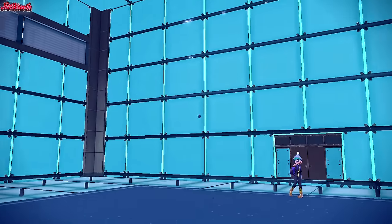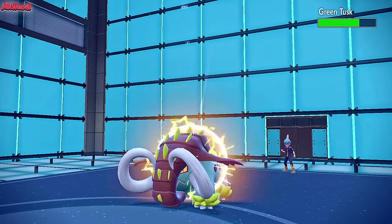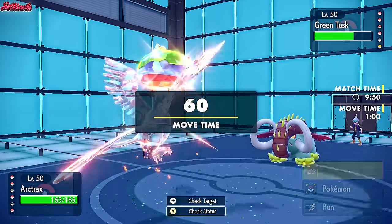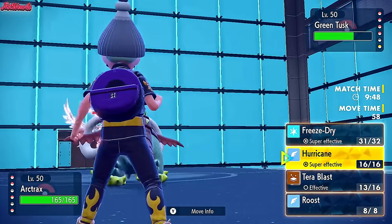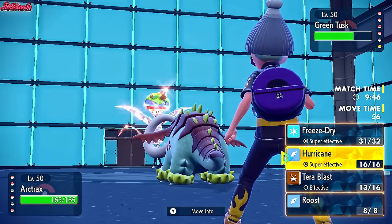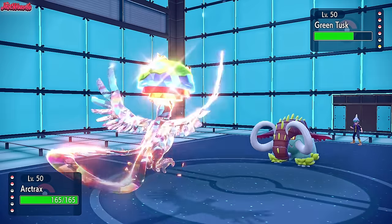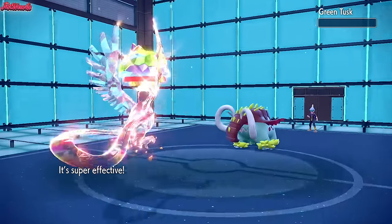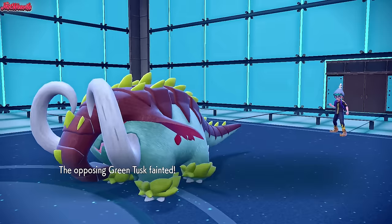Great Tusk comes in — they're going to take some Stealth Rock chip. We have to hit a Hurricane to KO here. I'm going for it — and we hit the Hurricane! Yes! We KO Great Tusk with a Hurricane. Articuno coming through for me right now.